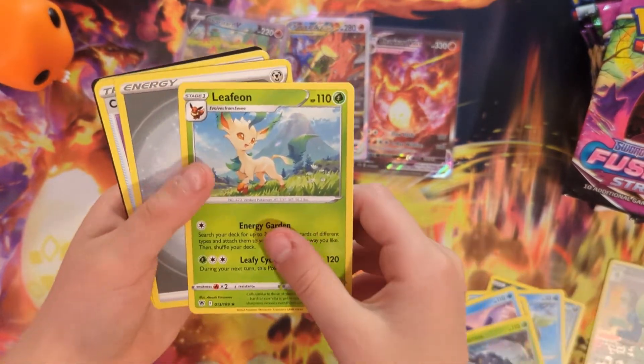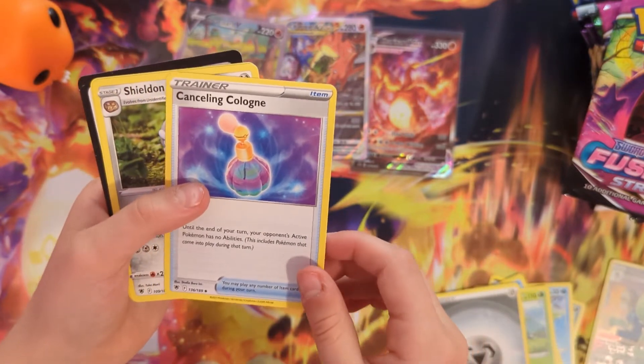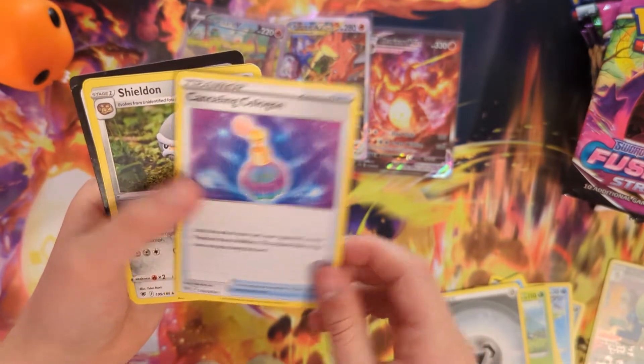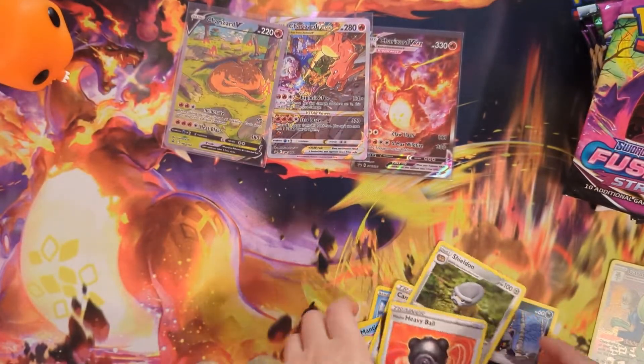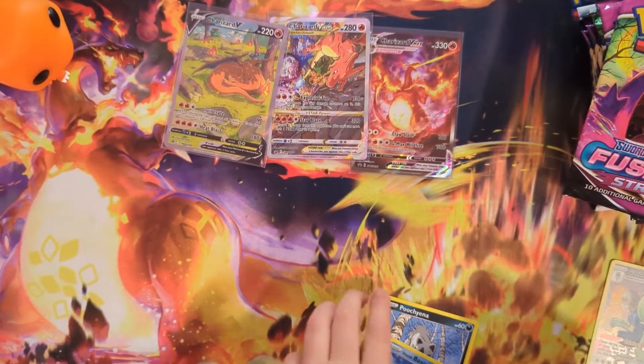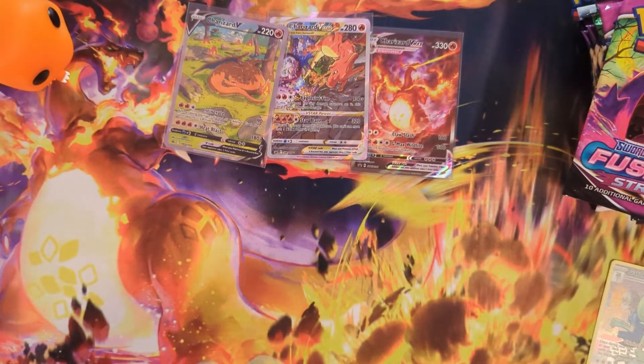I'm going to sleeve that one in a second. Letheon, Steel Energy, canceling collar, Shieldon. Hisuian Arcanine and Heavenfall. Let's get these straight. Now I'm going to sleeve the card.